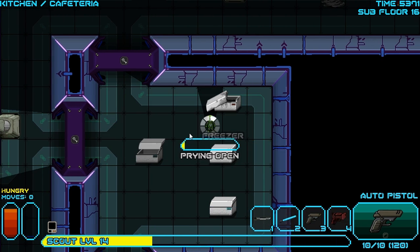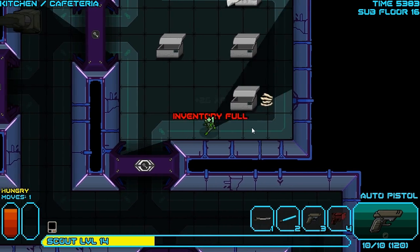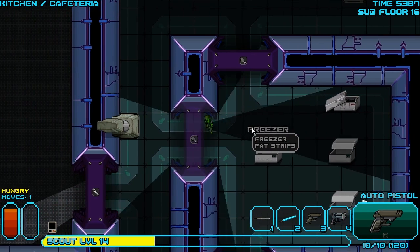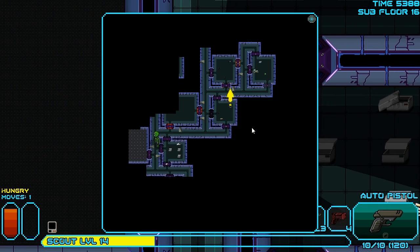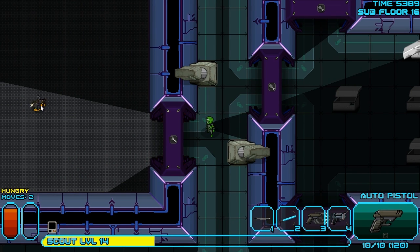Nothing in there. What's in this freezer? Hopefully some good stuff is in there. Nope. Nothing in that freezer either. Come on now, game. I just need some hybrid cheese. That's all I really want. And some more fat strips, which you don't have any more space for because our inventory is already full of them. Maybe eventually the game will be nice to us, but for now we'll have to make do with what we got.